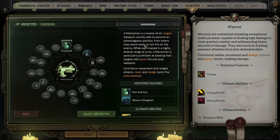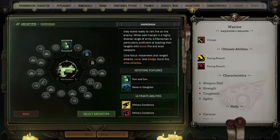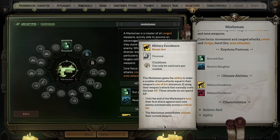Then we have Marksman — basically your ranged option. If you want to use guns, flamers, etc., marksman is what you want. They get all sorts of bonuses to their Ballistic Skill, the Run and Gun skill which allows them to attack, activate run-and-gun, and then move and attack again. Their heroic ability, Military Excellence, is honestly one of the stronger ones — it allows you to make multiple ranged attacks, and if you have a really high chance to hit, it can just be absolutely devastating. That's why our companion Argenta, who uses this archetype, is one of the better damage dealers of the game.